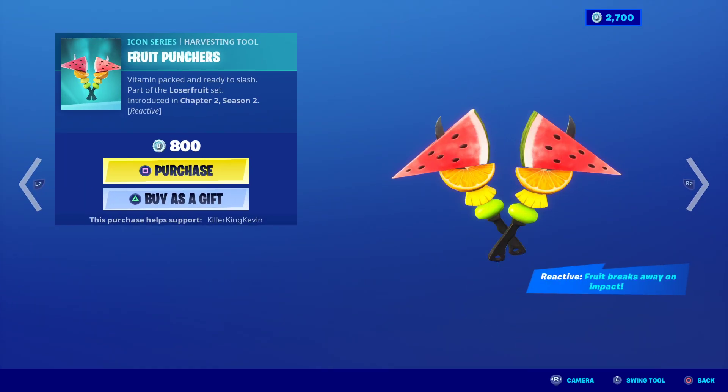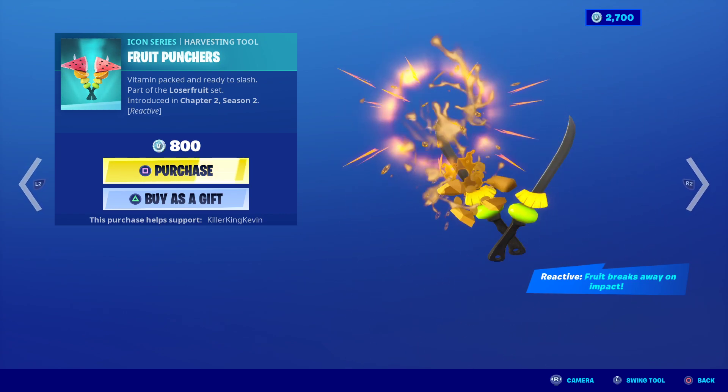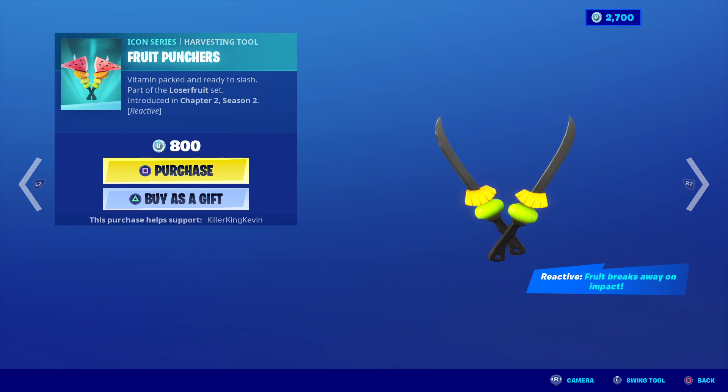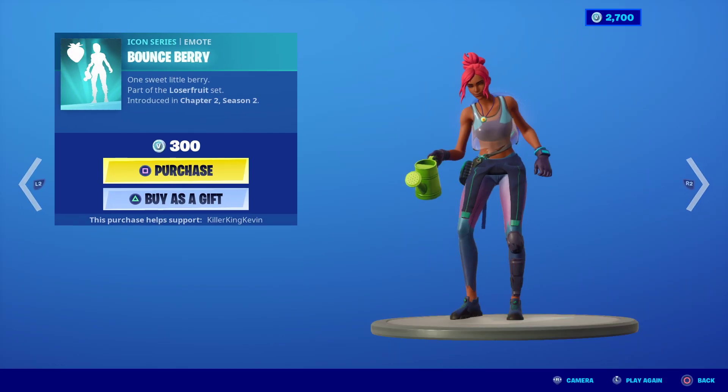Then you move on to the Fruit Punches. They are reactive, and it's actually a really, really cool reactive pickaxe. When you pickaxe someone, it gets rid of the fruit — super cool. It keeps going; it goes for the Pineapple next, and I think that's Kiwi at the very bottom. Then it all comes back. Every time you pickaxe, it will start decreasing one by one, and when you're finally done it will all come back. That's a really cool reactive pickaxe.